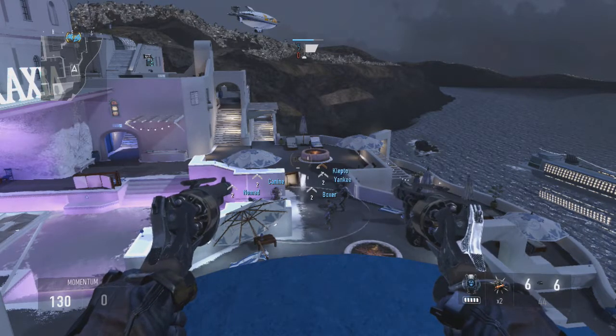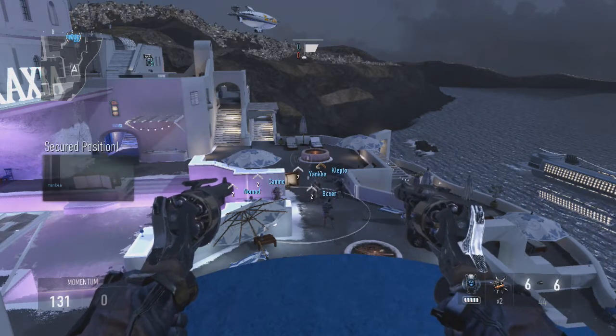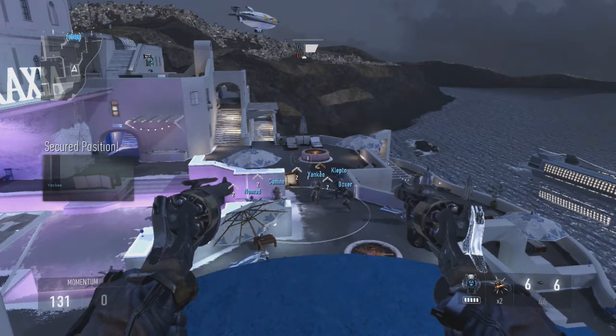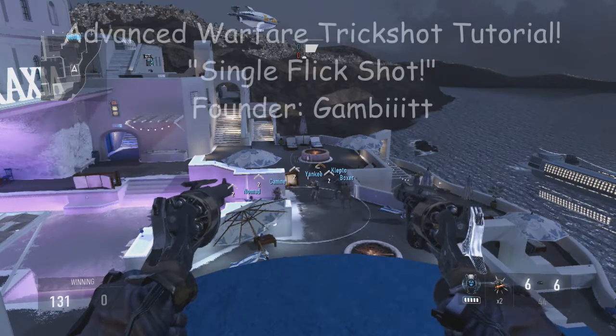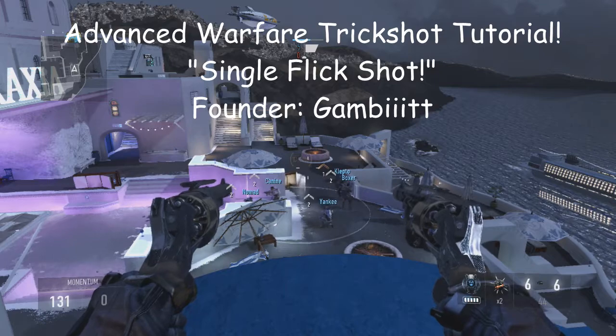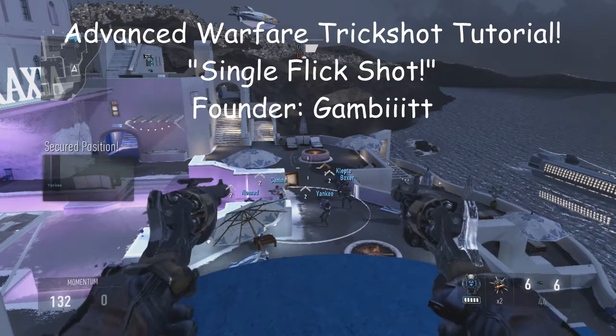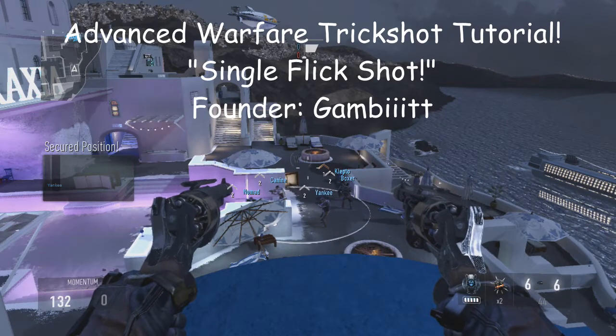Yo, what is up guys? This is Gambit here and I'm bringing you my very first ever Advanced Warfare trickshot tutorial. I'm gonna name this the single flick shot. The reason why I named it this is because you can flick only one akimbo gun in any hand, and I just figured out how to do this not too long ago, so I decided to share this with you guys.